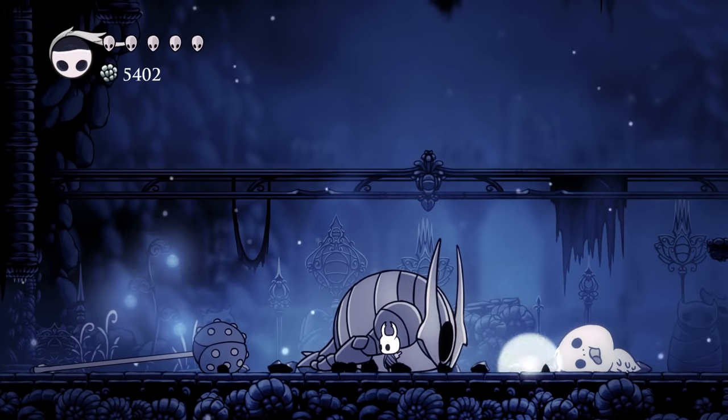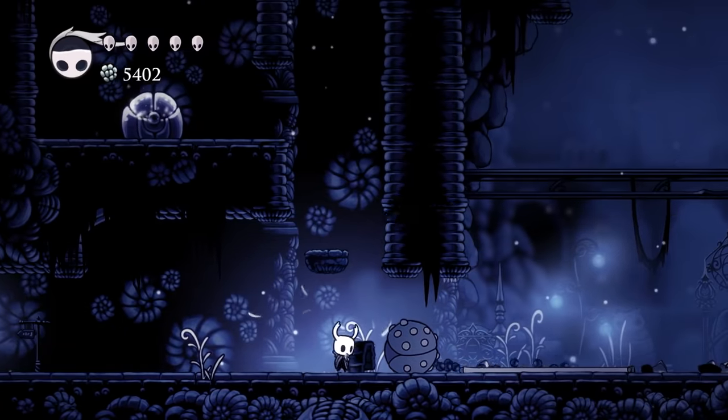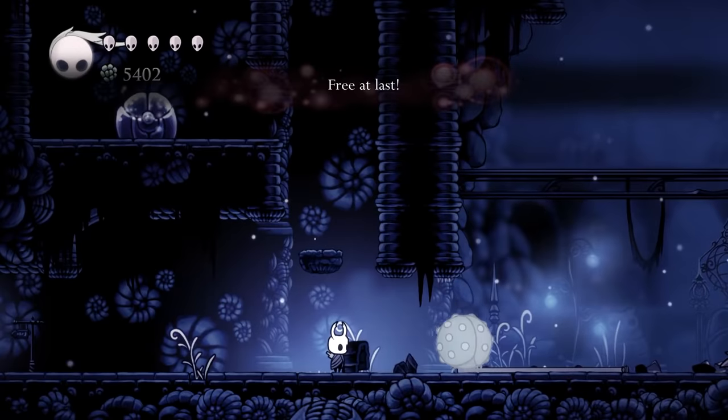After defeating the False Knight in Forgotten Crossroads, the head of his weapon will sprout legs and scuttle away. If you dream nail it, it will even say, 'Free at last.'